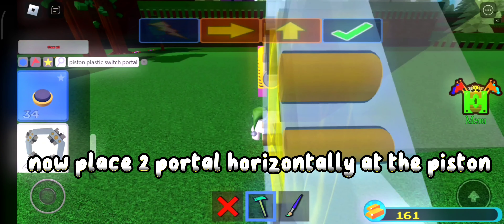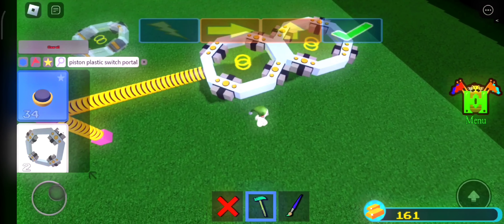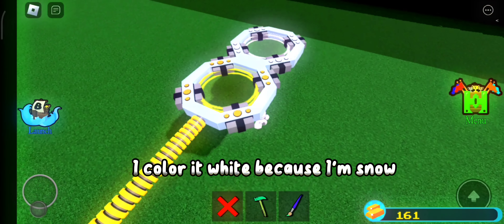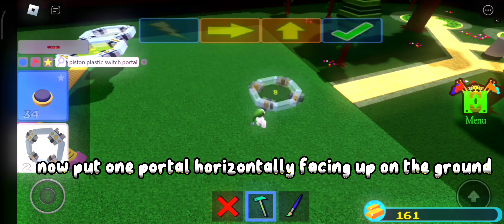Now place a portal horizontally at the piston. Color it with a different color — I color it white because I'm snow. Now put one portal horizontally facing up on the ground.